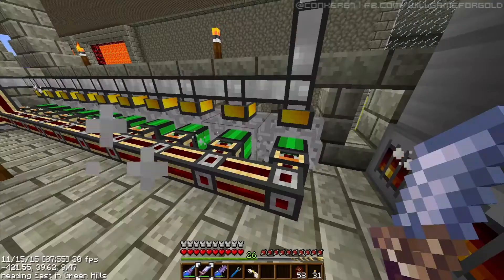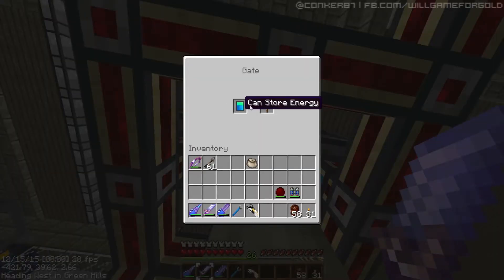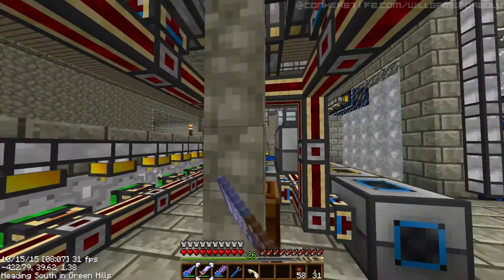Which is going at full capacity, and four of these are connected to this gate that can store energy via a redstone signal, which goes down and turns all of these on with this lovely jacketed wire.